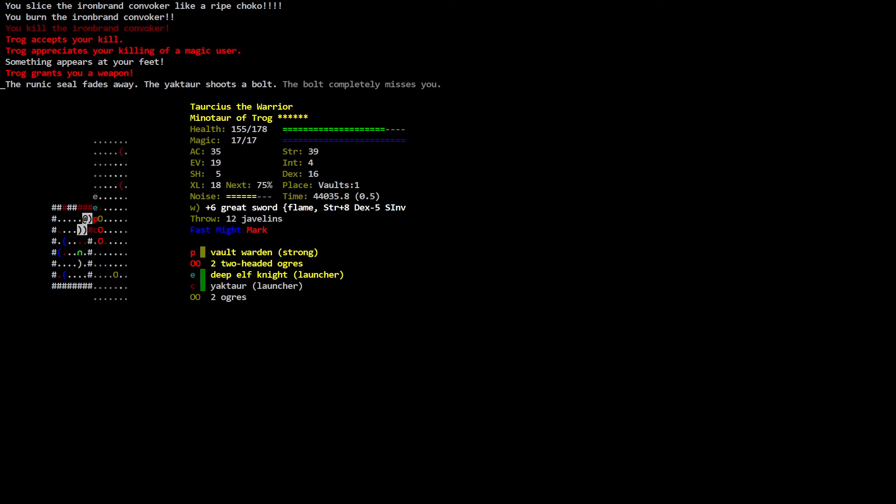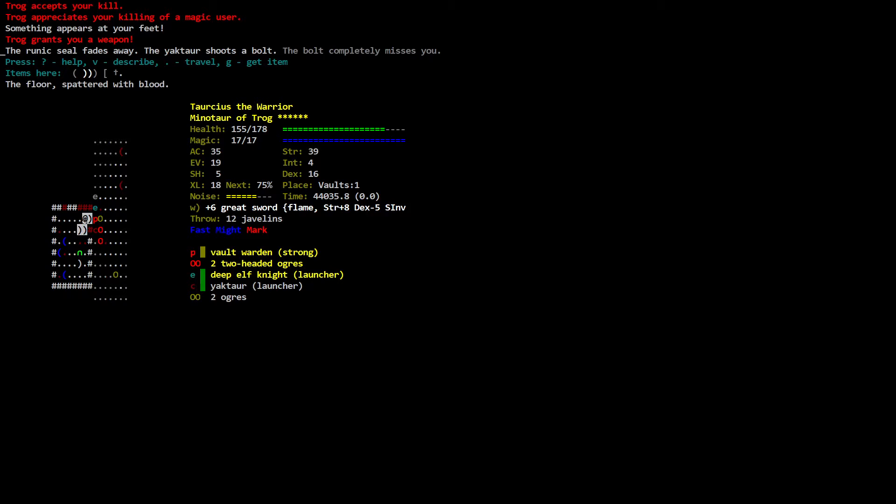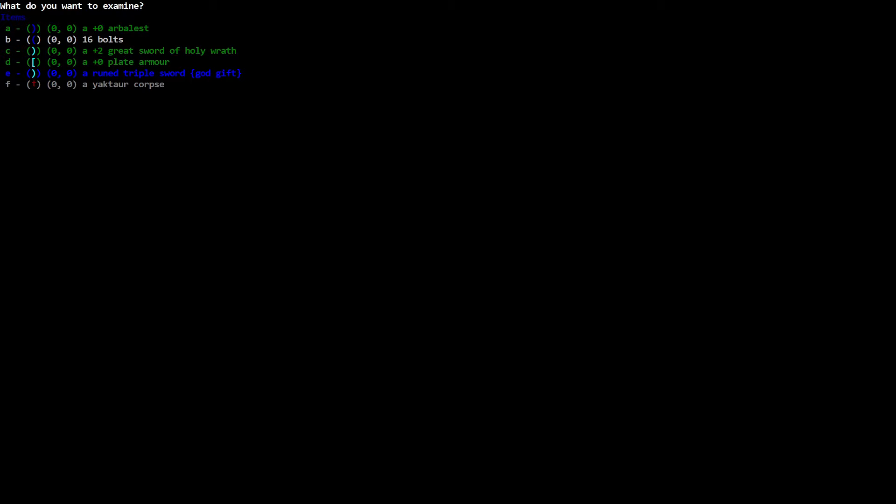Something appears at your space — items here. An open door spattered with blood. I don't want to waste a turn attempting to pick it up, so examine. Items here: a zero arbalest, 16 bolts, a zero zero great sword of holy wrath, a zero lead armor, a rune triple sword. Let me look at all this.